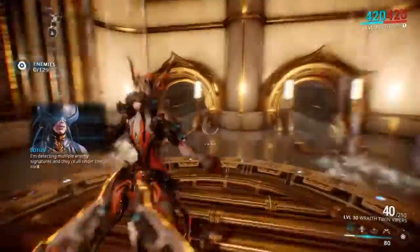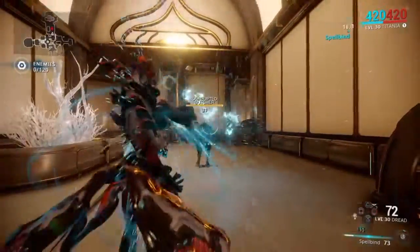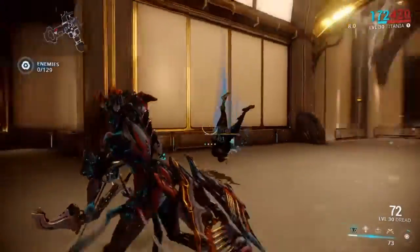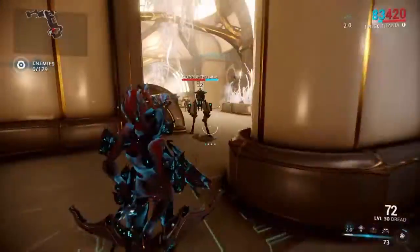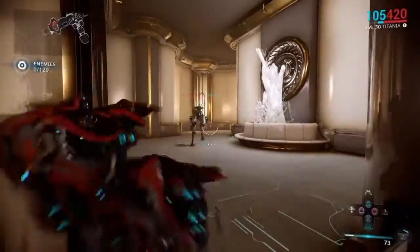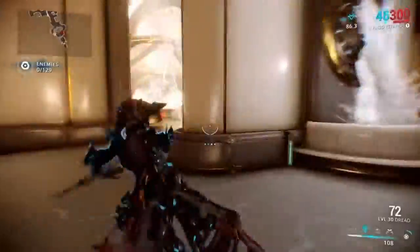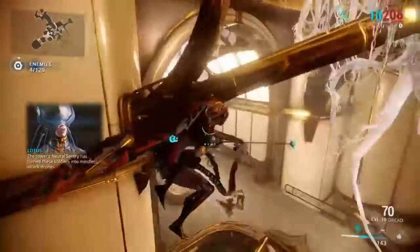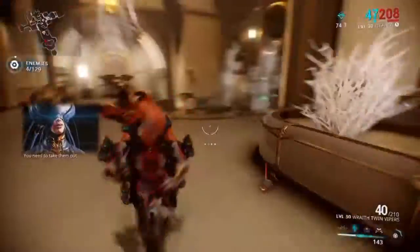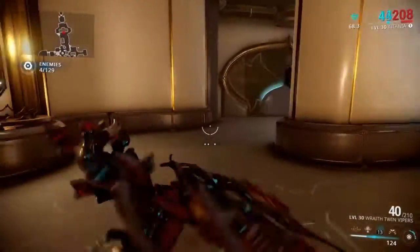Titania floats, she looks cool, and she's also cool. Her first ability does this — Spellbind — I don't actually know what the buff is, so yeah, I need to pay more attention. Her second ability gives you a buff. This buff is not exactly random and — well, I have no idea what the buffs are because there are so many of them — like, you have no idea how many there are.